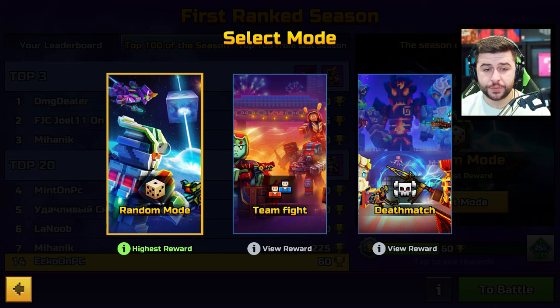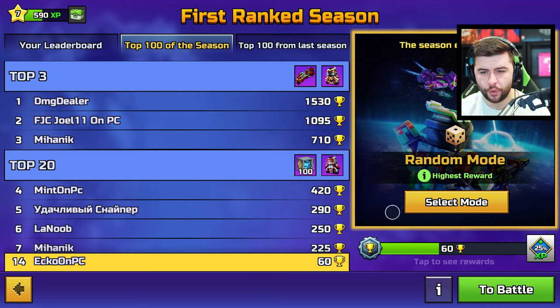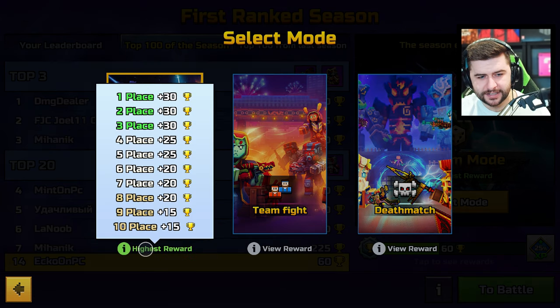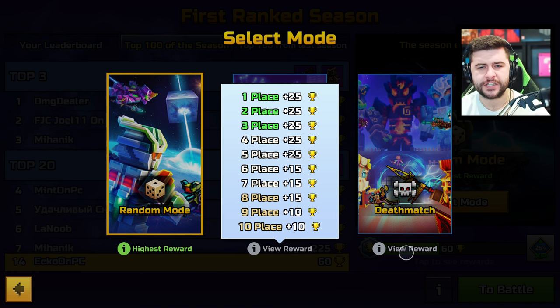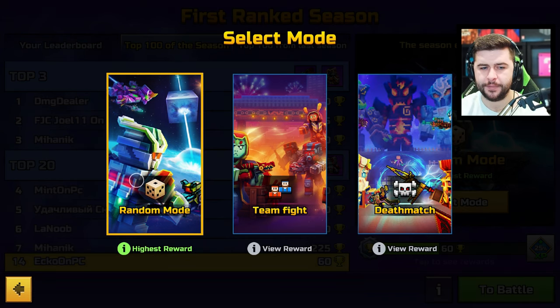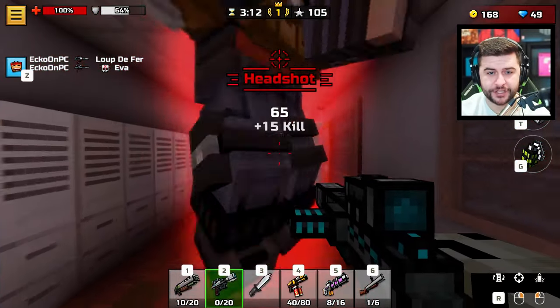If you go to select modes, we've got random teamfights and deathmatch. I'm keeping mine on random because the rewards are apparently the highest — first place in random gets you 30 trophies. For teamfights, you'll be given 25 if you finish first, second, or third, and deathmatch also gives 25, which to me makes no sense since deathmatch is definitely a lot harder than teamfight. But when you play the random mode, it just puts you in a deathmatch or teamfight anyway.